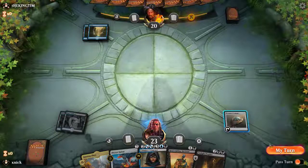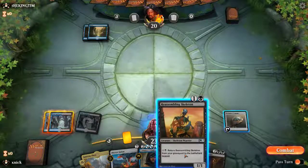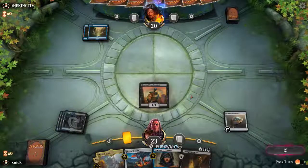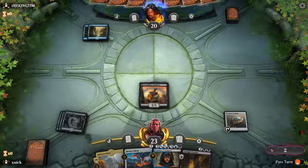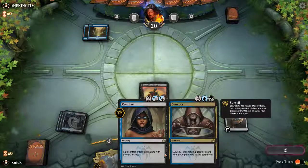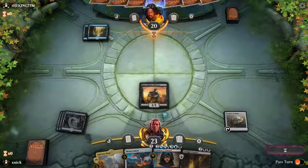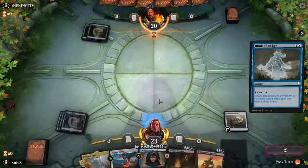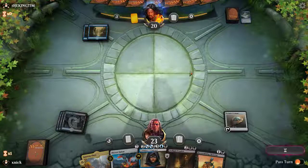The opponent is carefully looking at the cards in hand; they play another land. Now the question is whether they counter the Reassembling Skeleton — they do not use the counter spell. If they have hand disruption we might lose the Connive. The opponent returns the skeleton to my hand — a Blink of an Eye, that's quite clever.